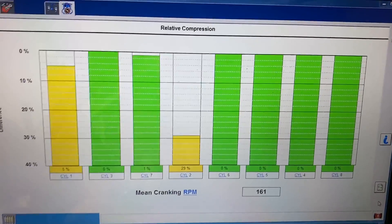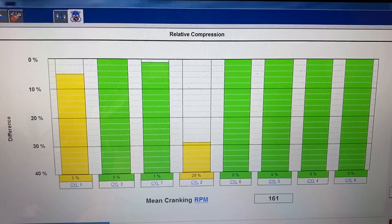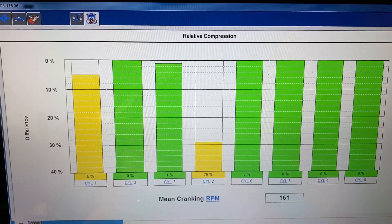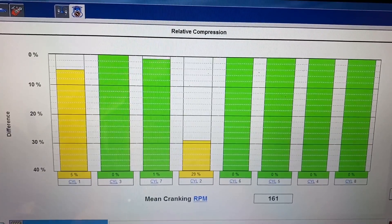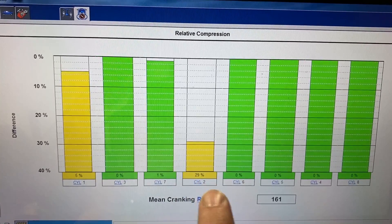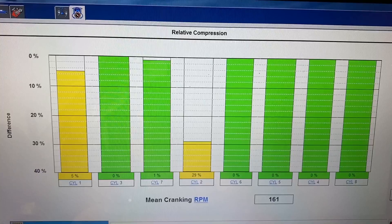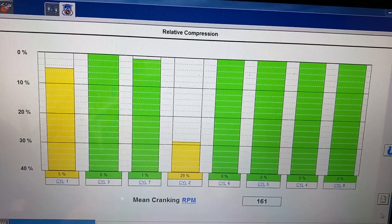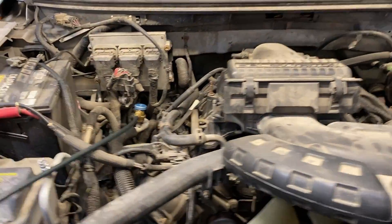Some of these engines have an issue with valve springs breaking. I've personally never seen one on a 5.4 3-valve, but there are plenty of reports out there. I've seen broken springs on other Ford engines but not the 5.4 3-valve — but anything's possible. So today we're going to go into bank one and open it up to see why we're losing compression, and walk you through the steps to pinpoint that.